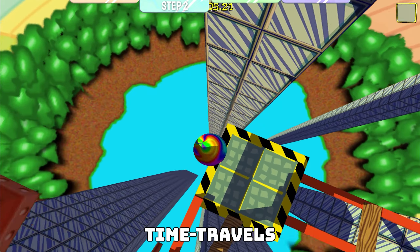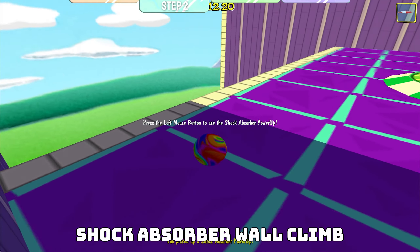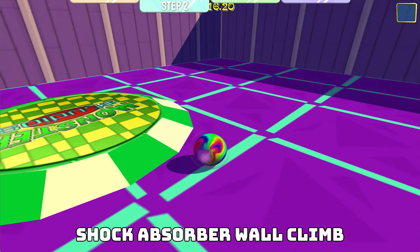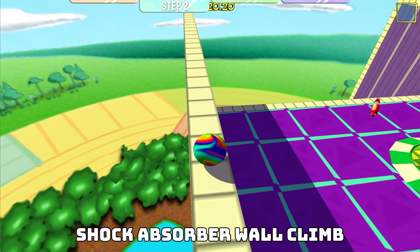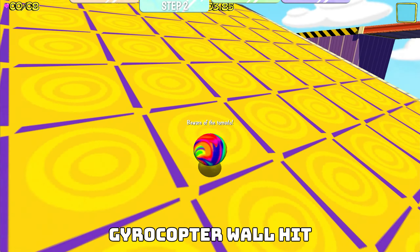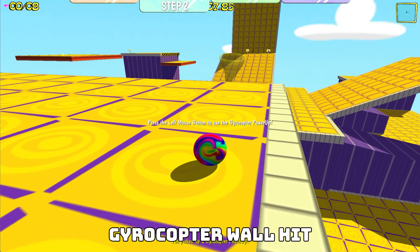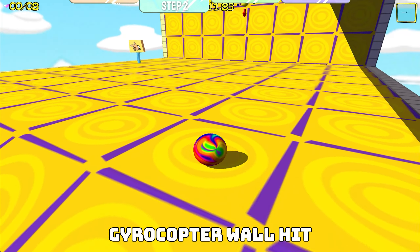Some cool combos are Super Jump plus Super Jump, Gyrocopter plus Super Speed, and my personal favorite, Gyrocopter plus Super Jump. Time Travels: don't discount the effect of time travels when you're trying to hit par times. Many of them feature varying amounts of time-saving, so know which ones are worth collecting. If you're going for a speed run, time travel power-ups are essential.